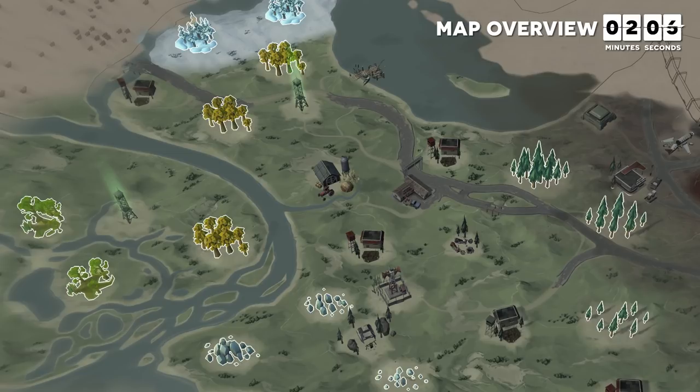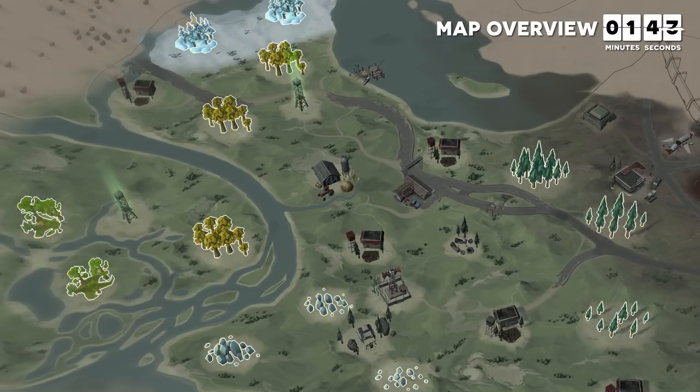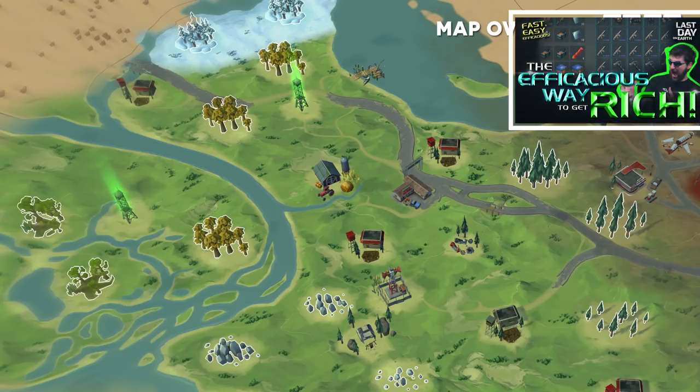There are 13 zones on the greater map, each with a resource it is especially abundant in and its own difficulty level. The greater the difficulty, the more of that resource in that zone. However, choosing more difficult zones is not always the smartest choice. The most important thing to know about these zones is that they reset as soon as you leave them, which means if you die in one, you will never get your stuff back. Check out my playlist called The Efficacious Way for the most efficient farming approach.